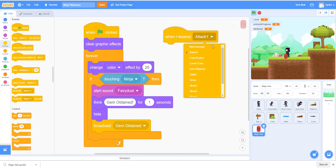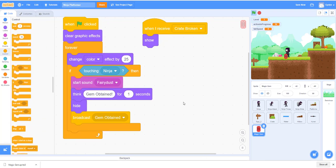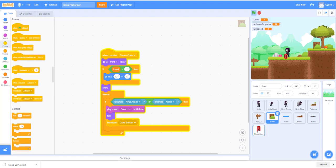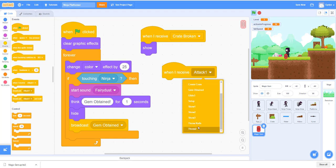In the beginning the gym is hidden, and it shows when the crate is broken. You don't need another broadcast from the crate for position — the crate waits for the map to generate, and the gym waits for the crate. You can use the same setup message. Also hide the gym at the start, and hide it again when a new setup message is received.